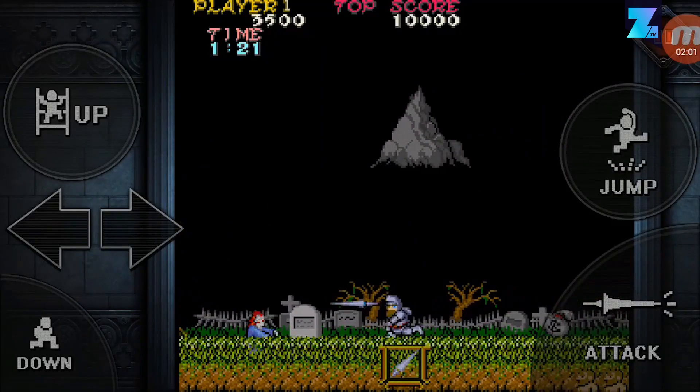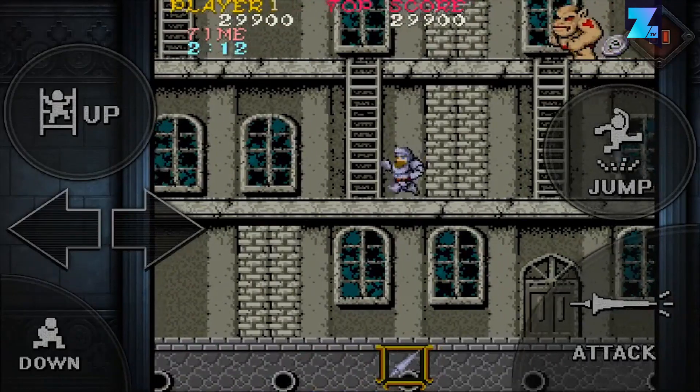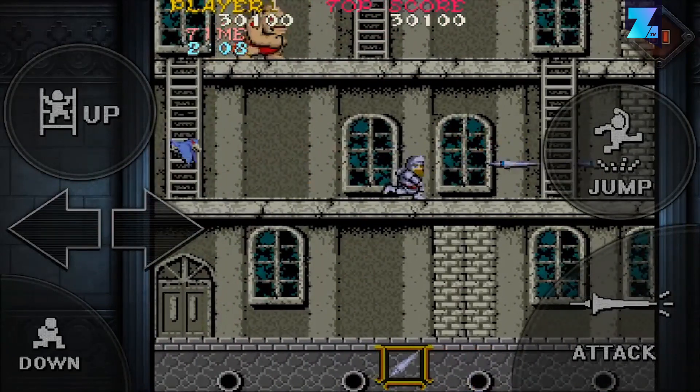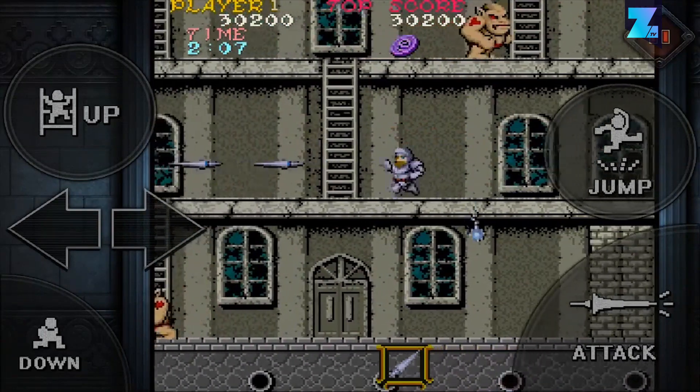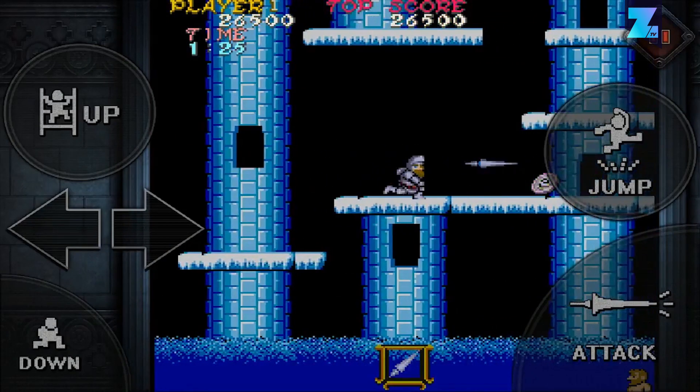Capcom has provided a casual mode that's more suitable for general mobile gamers. If you want a challenge, however, there's the classic mode that's made using the original rules of the game. However, touchscreen controls are not the easiest for platforming games. Ghosts and Goblins suffers from these problems, but if you have never played this game, it might be worth giving it a try.